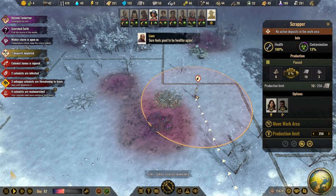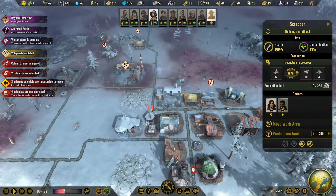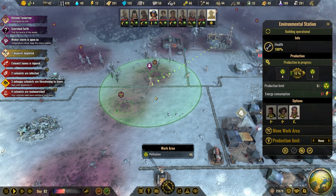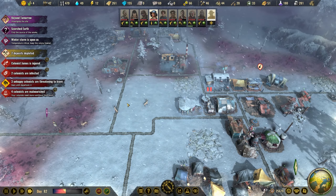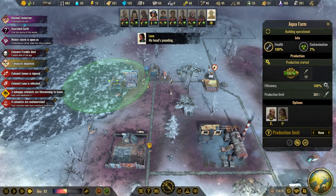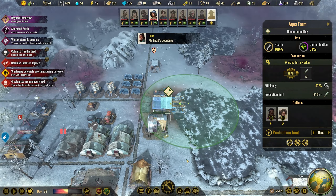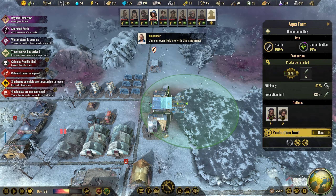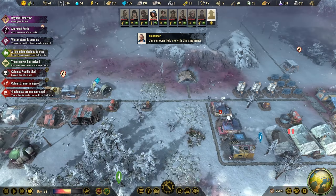Let's see — food. We have potatoes, so let's alternate. I'd love to have some cabbage and soybeans as well. Water is still good, but we have very low metal. And we are actually trading that — we will have that any second, hopefully. Thirteen hours.